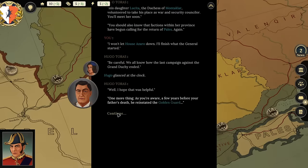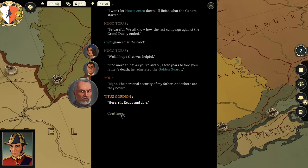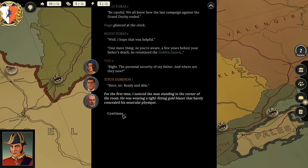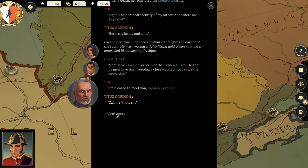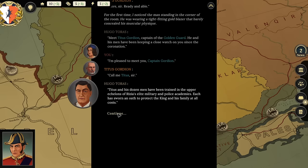Hugo introduces one more thing: a few years before my father's death, he reinstated the Golden Guard—the personal security detail. He introduces Titus Gordion, captain of the Golden Guard, who was standing in the corner wearing a tight-fitting gold blazer barely concealing his muscular physique. 'He and his men have been keeping close watch on you since the coronation.' Titus and his dozen men have been trained in elite military and police academies and sworn an oath to protect the king and his family.